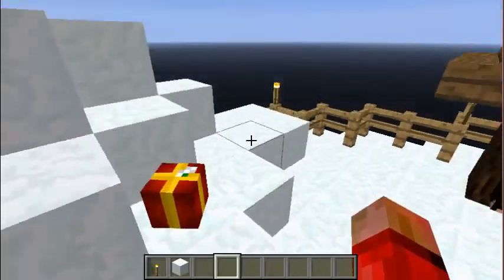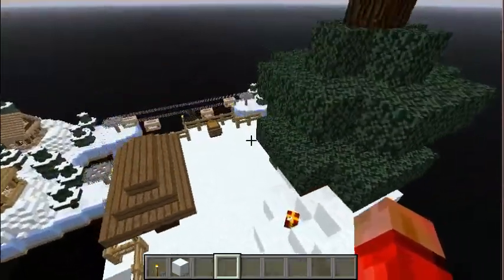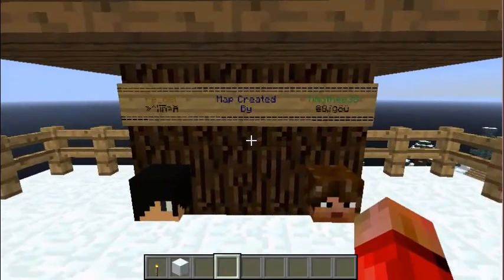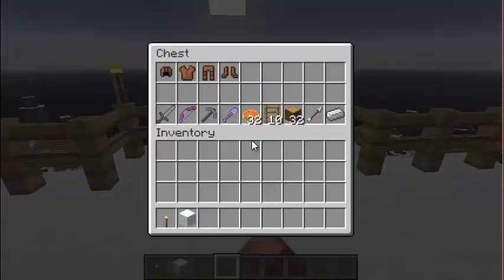So here we are on the spawn pond — it's just like a little island kind of thing. Kind of the same style as the first ski resort, just a map created with the spawn kit and stuff like that.